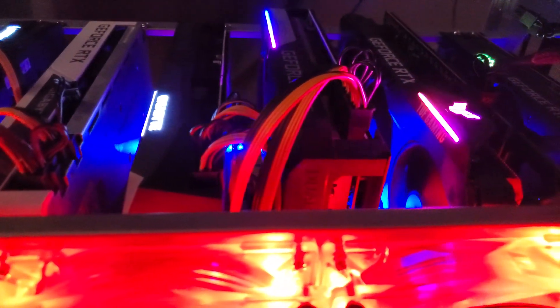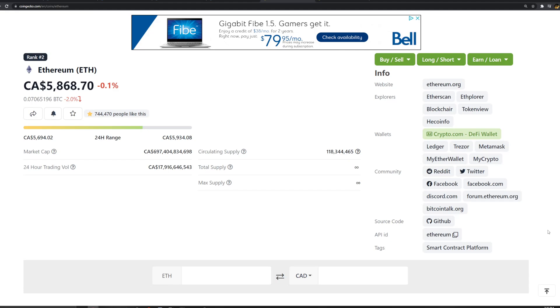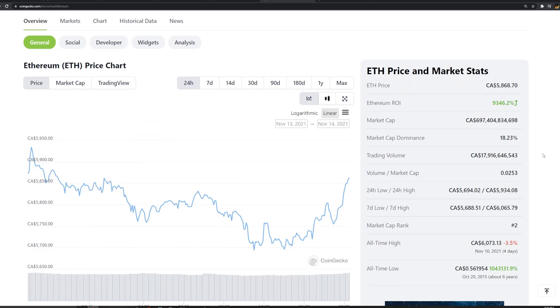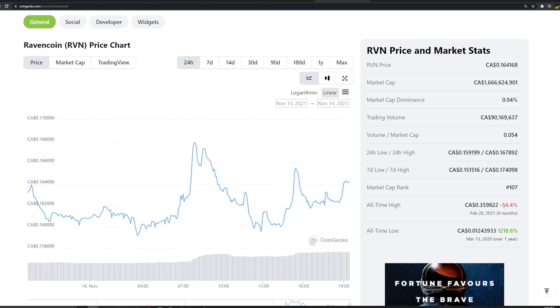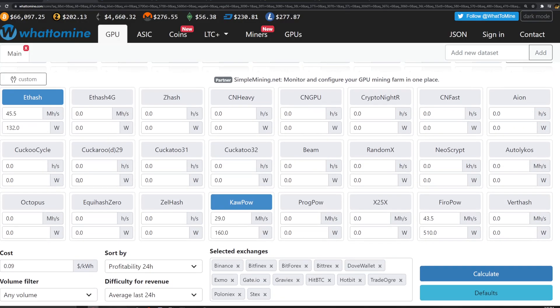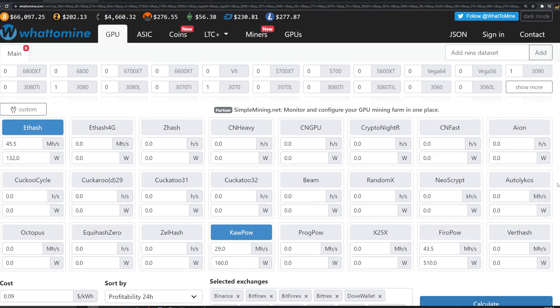Let's jump over to the computer for an Excel comparison, plugging everything into What to Mine for ETH, Raven, and dual mining on the 3080. We're calculating with today's prices in Canadian dollars: Ethereum is $5,868 CAD and Ravencoin is $0.1641 CAD. Electric cost is $0.09 per kilowatt hour, Canadian dollars.